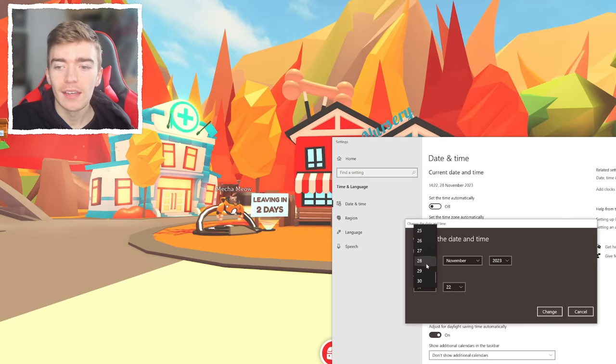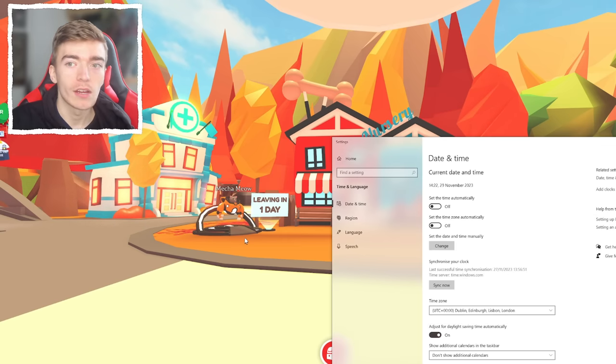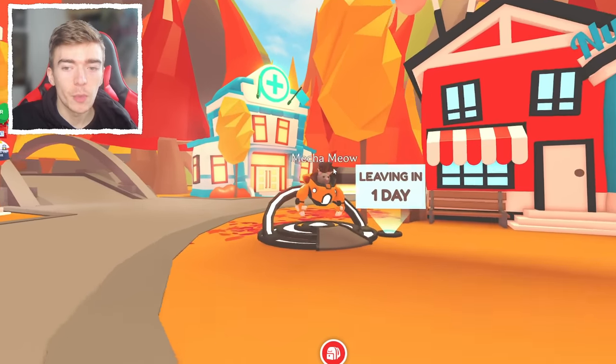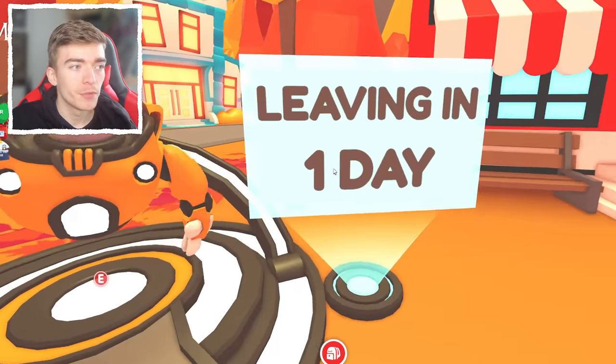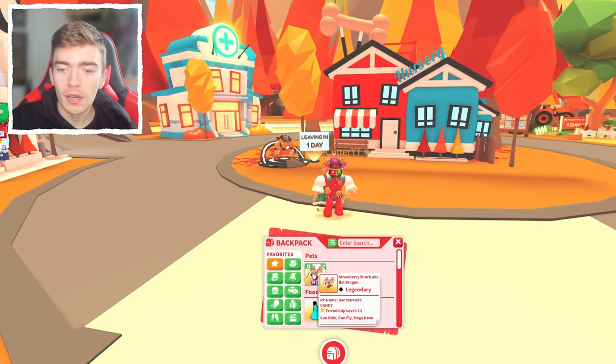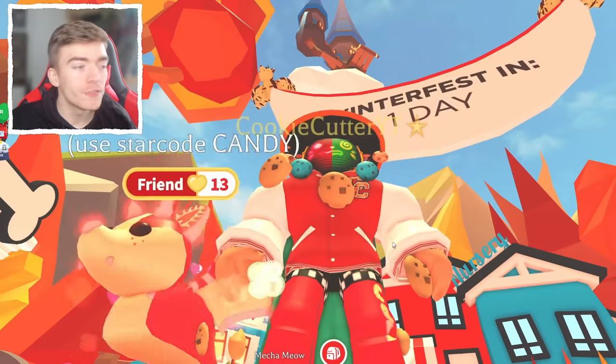Let's change it to the 29th. Did you see that? This giant thing just appeared! So when there is one day left before the Mecha Meow leaves, we get a big countdown above and it features a pet.